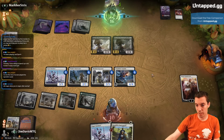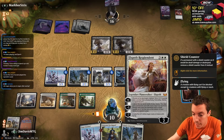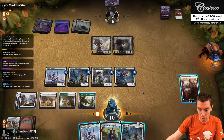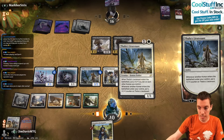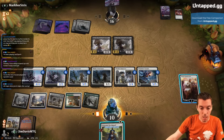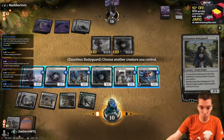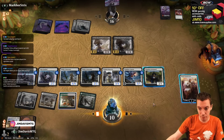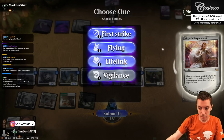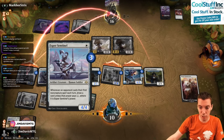We're going to play another Green Merchant. We draw Thalia's Lieutenant. We can put a counter on it and give Flying, First Strike, Lifelink, or Vigilance. Play Lieutenant, pump the Sentinels, play Bodyguard, protect the 4-4. I can make two 6-6s which means Massacre can't do anything about that. Put a counter on Captain, give it Lifelink so we don't get cheesed out by more merchants. Then we're just going to bash — attack, attack, attack, attack.